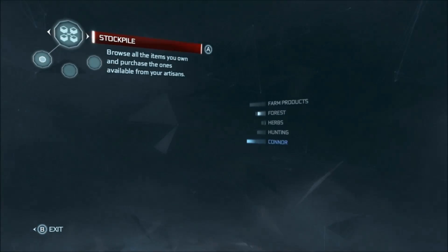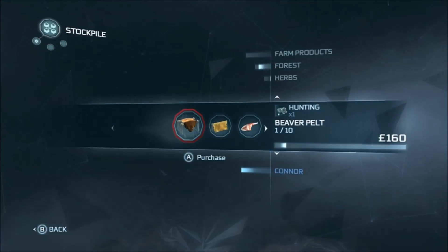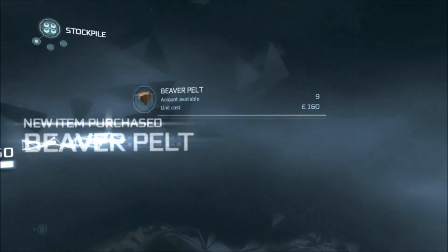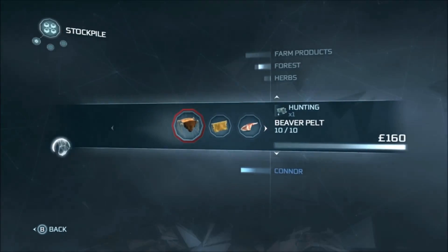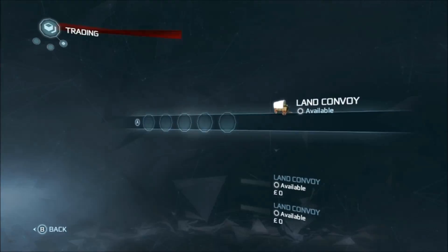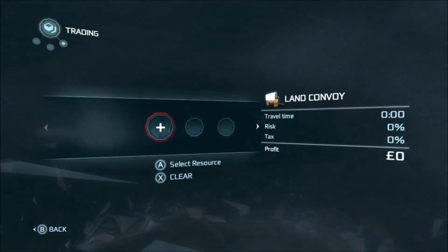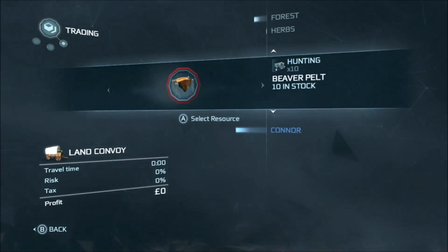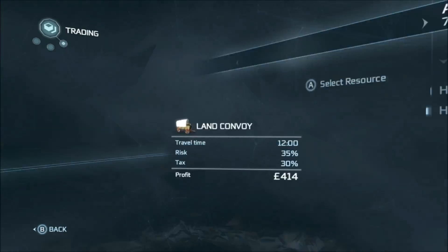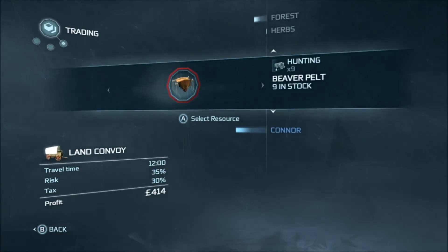Go to your land convoy and you'll see that you can fill it up. Then go to the stockpile and just buy as many beaver pelts as you can afford. If you can't, you can always go hunting for wolf pelts outside — wolf pelts are super valuable. Go to the land convoy, add an item, scoot down to hunting, add the beaver pelts, and then give it to one of the merchants who's available. They'll give you different prices, so make sure that you pick the one who is worth the most.